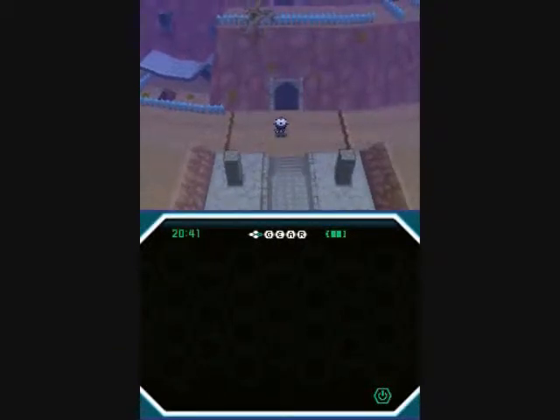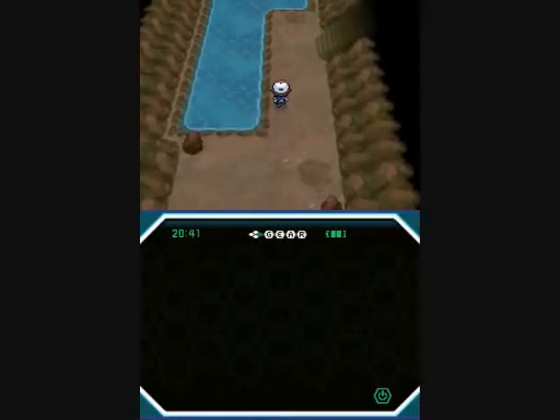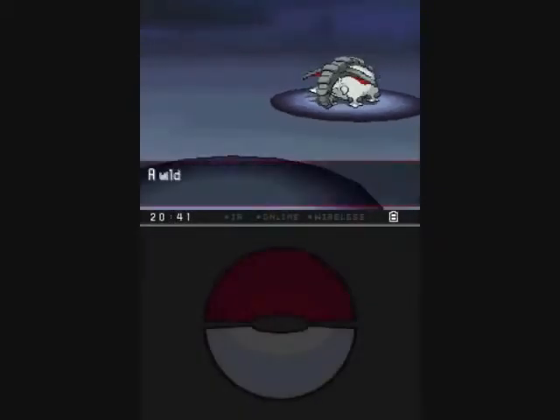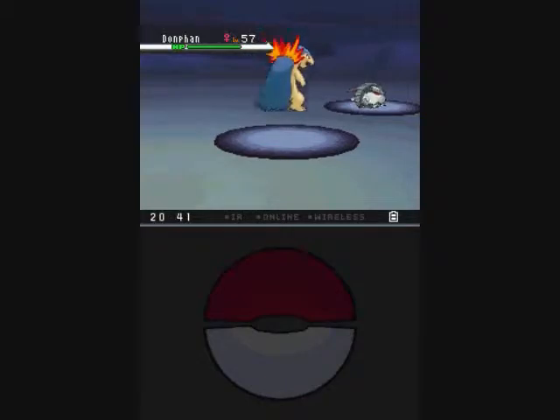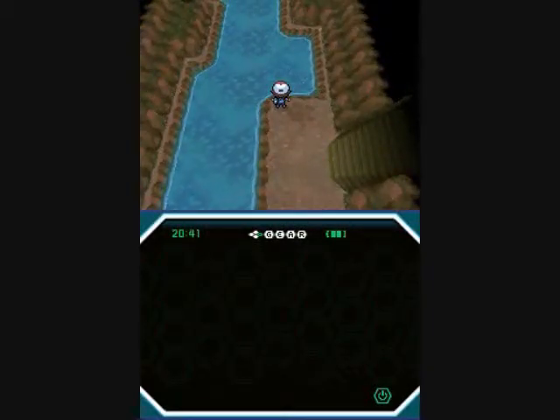This is by far my favorite Victory Road, because the main route doesn't require you to use any HM moves. Instead, all you need to do is just go right through. There are opportunities to use HM moves, but they're more for getting extra stuff.